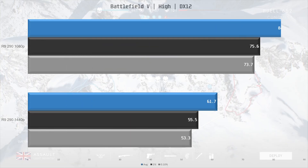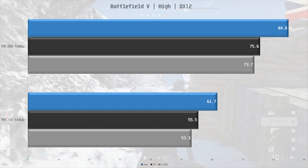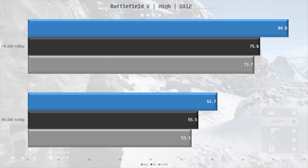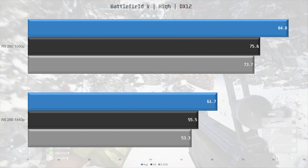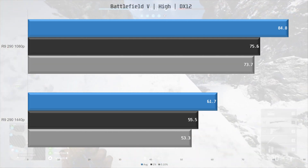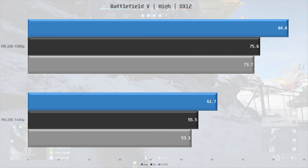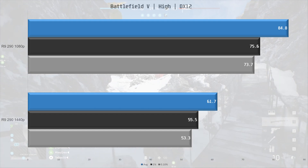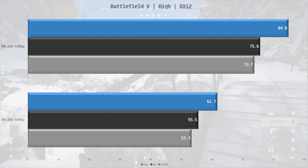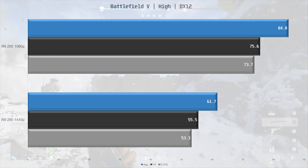Battlefield V is a good-looking World War 2 FPS game, and it runs very well on the R9 290. 1080p high settings is very playable at 84.8 fps average, with frame times well above 60. At 1440p with high settings you will still get over 60 fps average — just. Dropping to medium will give a slight boost to performance. I would say this is playable at 1080p high and 1440p medium.